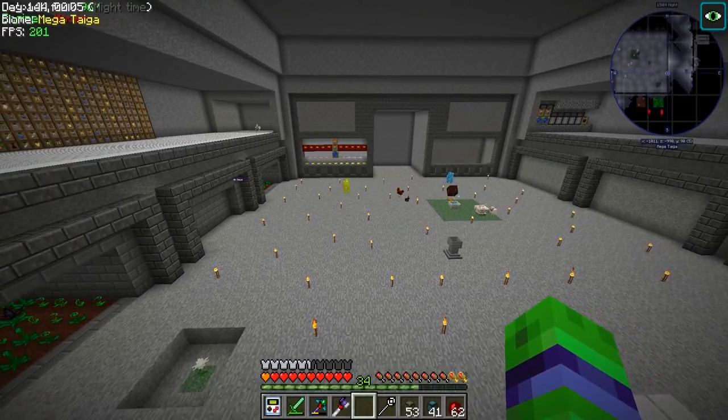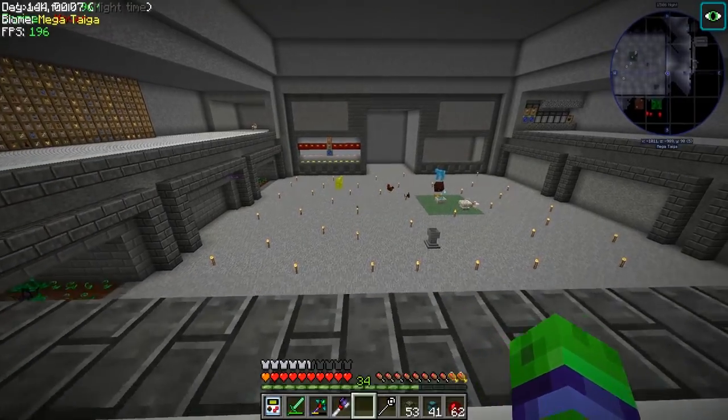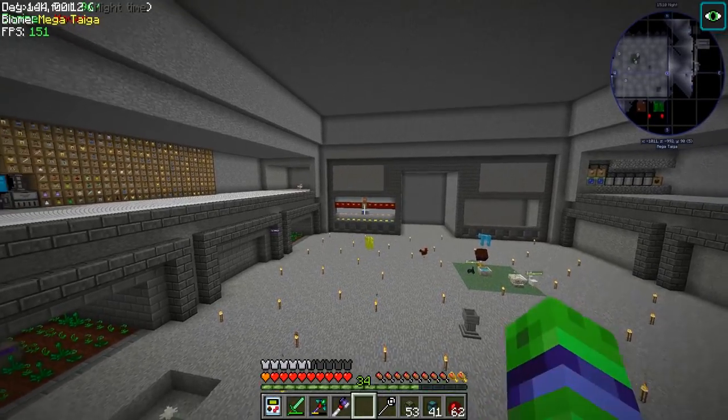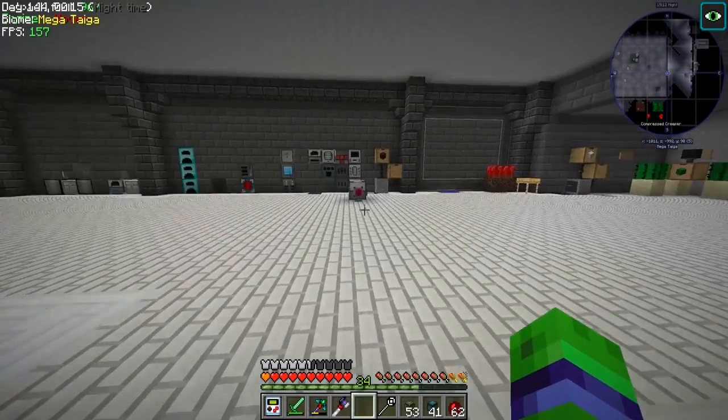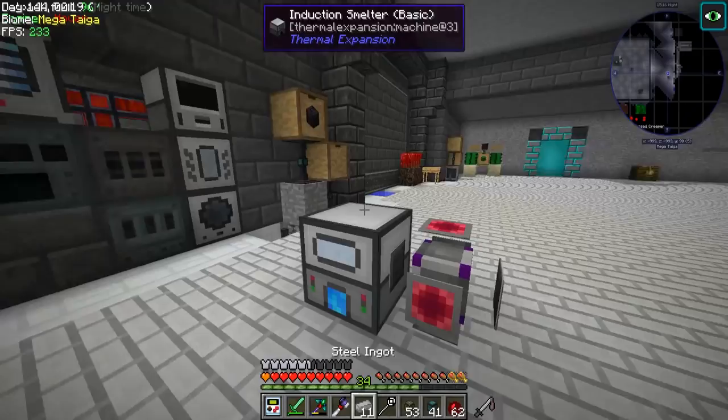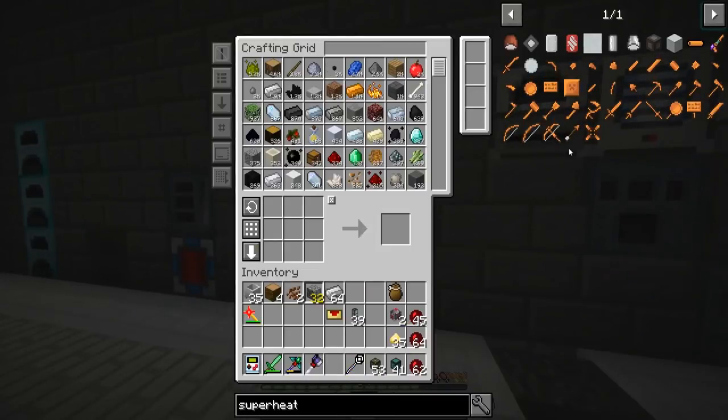Welcome back to Stoneblock, it's Super Turtle here. Today we're going to be doing some fun things - as you can see it looks pretty cool over there. We got all the generators going, they're coming over here and they're powering our induction smelter which is making steel.